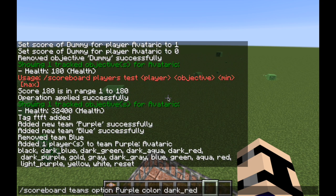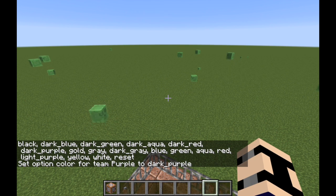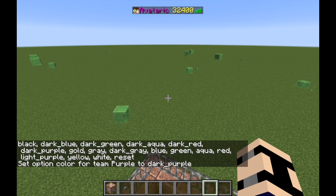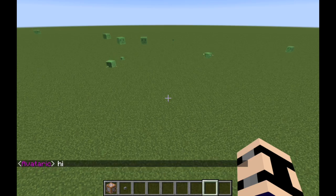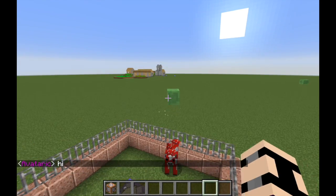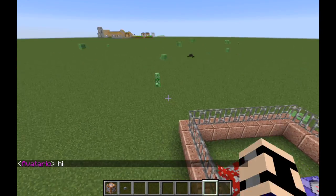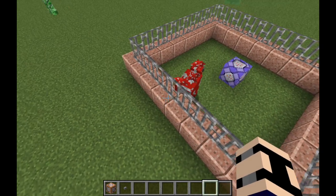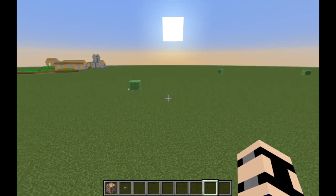Collision rule means teammates can't push each other off cliffs — like in Skywars, you just walk right through them. Let's set the color: scoreboard teams option purple color purple. Now my name is purple — you can see it in chat when I say 'hi,' my name shows up purple. That's basically what color does.